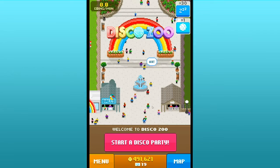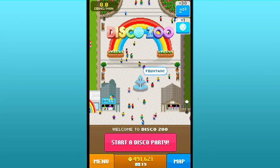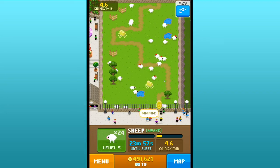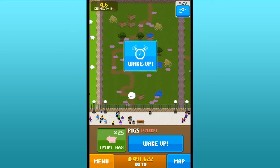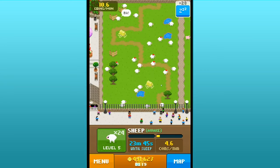Hello everyone and welcome back to Disco Zoo, the absolutely adorable little pixelated zoo where we have collected so many animals. It is actually time to go through and start waking up all of the animals in our zoo - all 604 animals! We have 30 exhibits and over 600 animals, which is just so amazing.